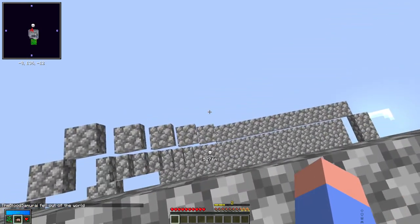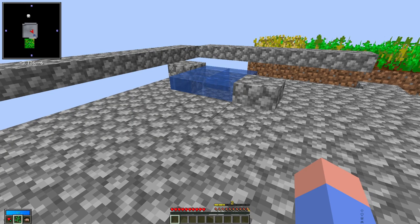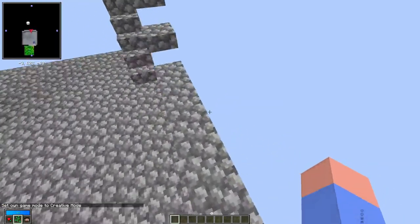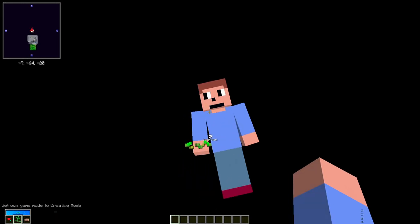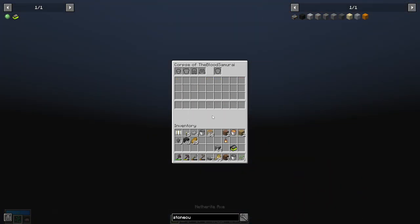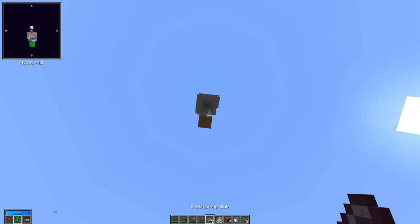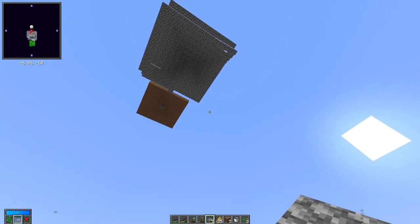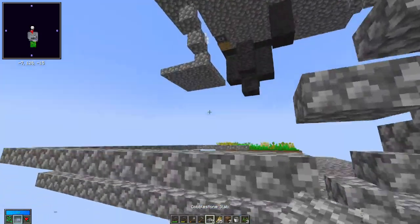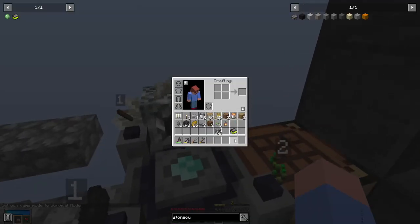Do you just lose everything? Do you lose all your stuff? Is there no graves? I'm gonna cheat for this. There's no grave — oh, there is a corpse. How would you get this normally? Because water cannot go down to negative 64, I think it goes down to zero. So I don't actually think there's any way of getting your stuff back if you die. I do apologize for cheating, but I was so focused on crops that I fell, and you lose your experience — but I'm more worried about my items.